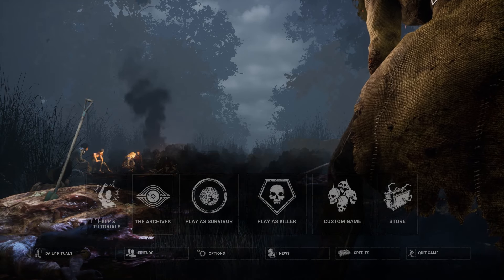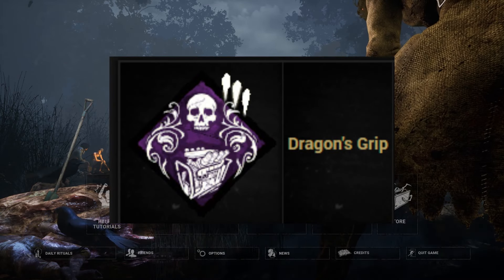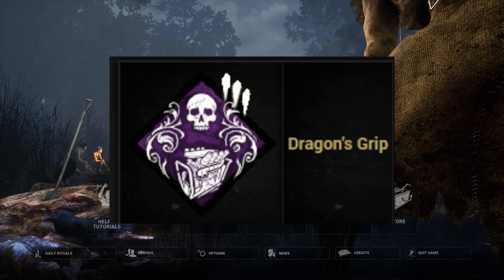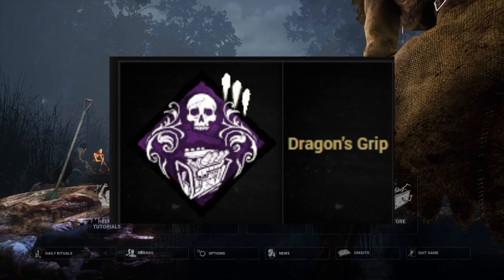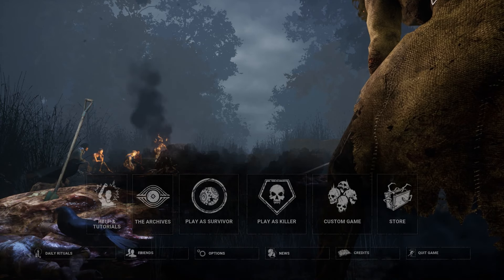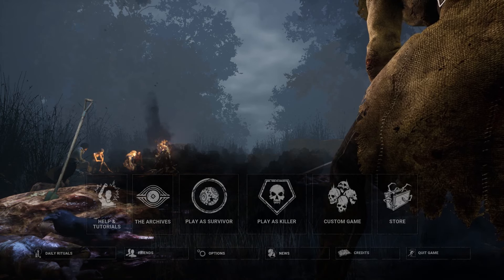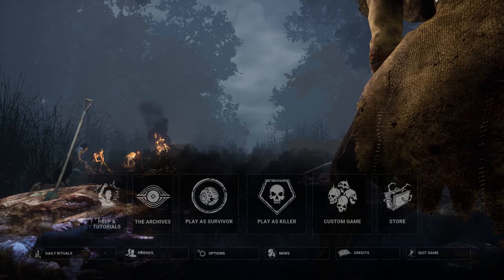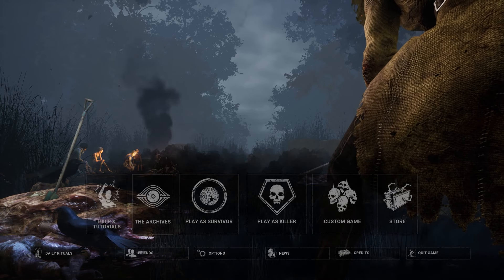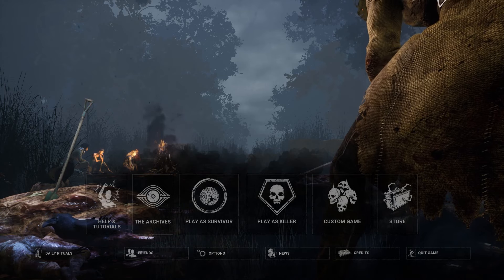I should let you guys know what the Blight's perks do. His first perk, Dragon's Grip, basically makes it so that I can one-shot survivors if I kick a generator and then they try fixing that same generator. It makes them exposed, which means I can knock them down in one hit, and it makes them scream so I know if this perk has worked. Unfortunately, I'm pretty sure this perk was bugged when I recorded this — it worked in the sense that they got exposed, but it didn't make them scream, so I basically didn't know about it.